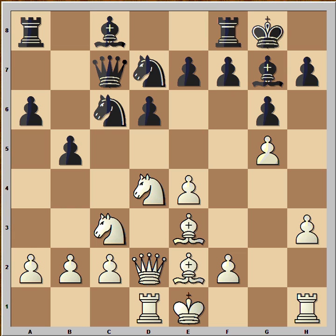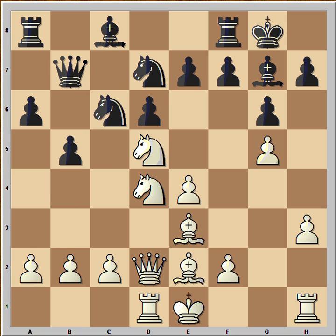After Knight to D7, black's position can't be repaired anymore. The black knight that was on F6 is no longer protecting the D5 square. So Knight to D5, attacking the queen. The queen must move — Queen to B7, Knight takes knight, Queen takes on C6. And in this position I wanted to make a joke, but I couldn't, because what happened next is a real tragedy.